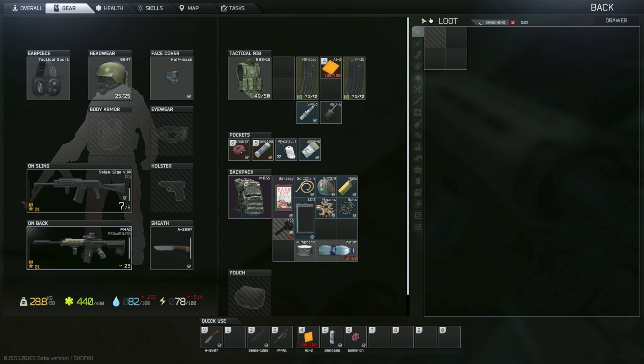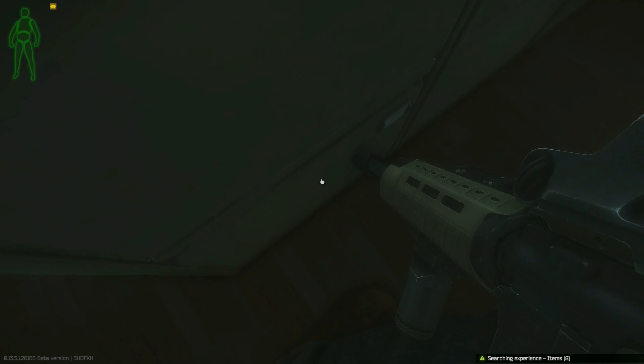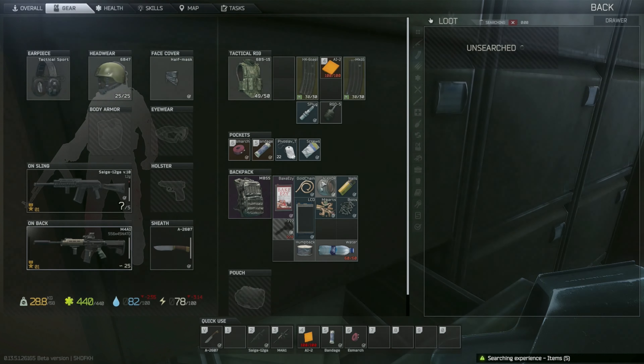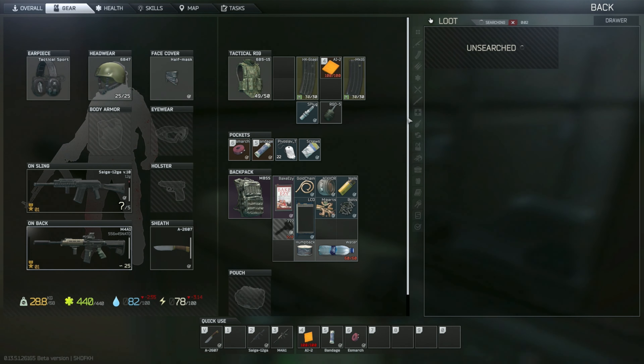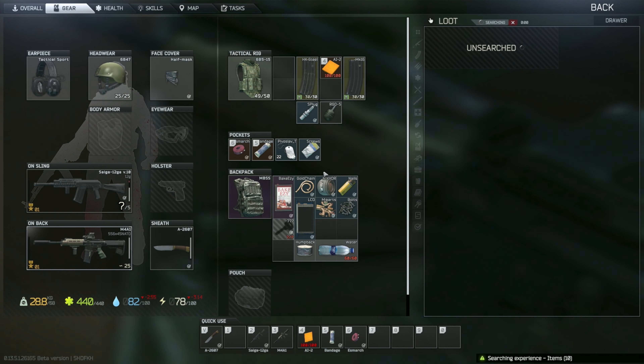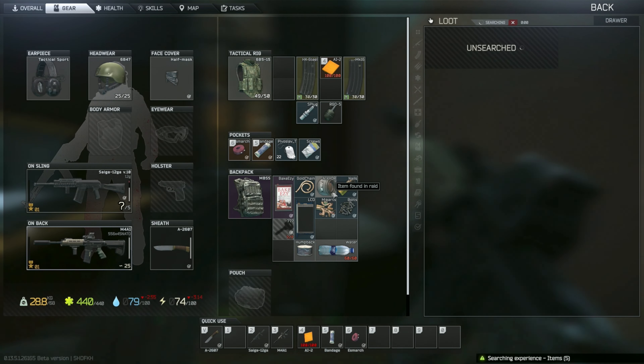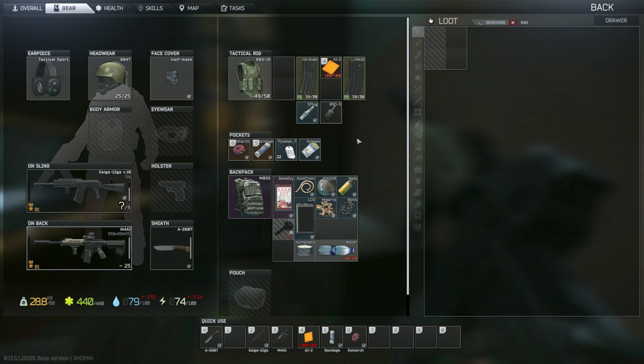I think today we're also going to head over to Reserve, because we're going to see if we can find that last Saline — we need one more and then we can turn in our first task to Therapist. Cabin key. If anything, we'll have a bunch of keys for our PMC to do whatever with, which will be very nice.